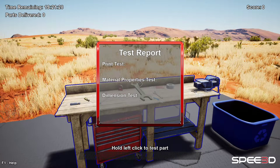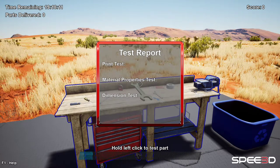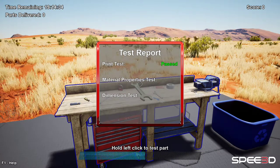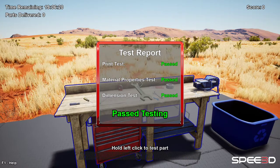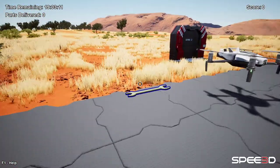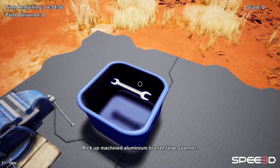Now we need to test it to make sure everything is good. We take the part over here and hold left click on the bench to test it. If it passes, it's okay and we're ready to deliver it. If it fails however, we'll need to put it into this bin here.